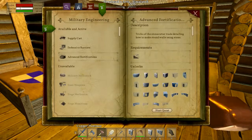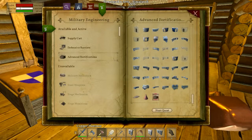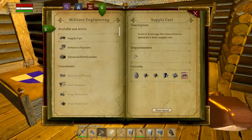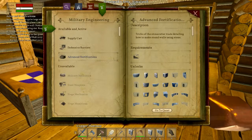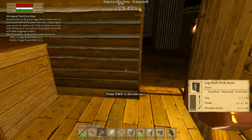And back to military engineering - defensive barrier and advanced fortifications. These are all the curved stairs and things for making towers, presumably. I'm kind of tempted to make this supply cart, but I won't. I'll go for the advanced fortifications. Large round walls.